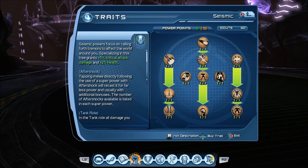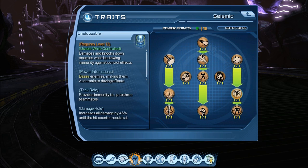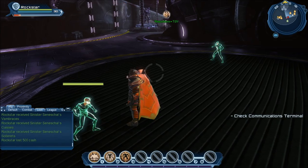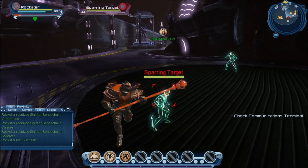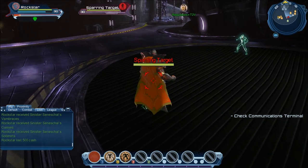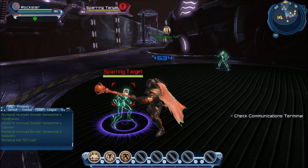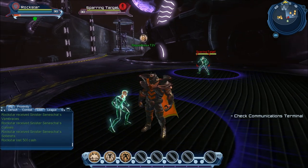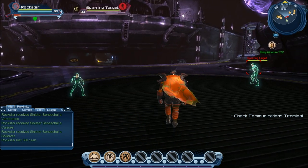That brings us to the Seismic Tree, which starts with the ability called Stone — basically just a knockback. The right side of the tree has Localized Tremor, followed by Unstoppable and Sandblast. Localized Tremor is just a tiny might attack — the AoE range is very, very tiny, so there'd have to be basically two guys standing on top of each other to get the attack. Unstoppable is your group breakout for tank role — it's kind of like Winter Ward or Shatter Restraints.